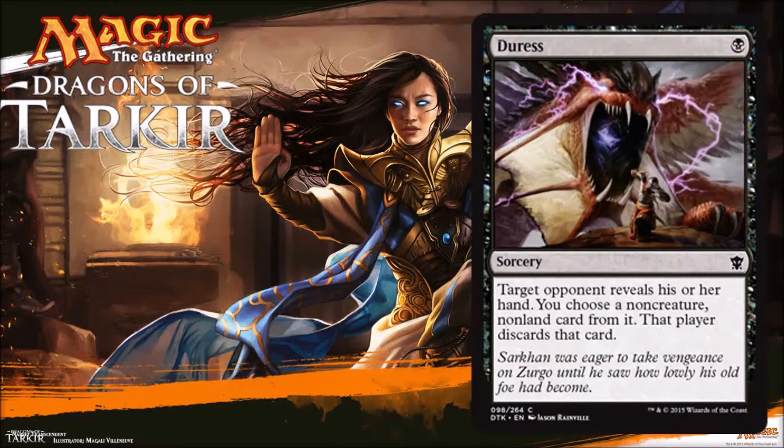Our next one is Duress, a very familiar staple that's been reprinted many times. One black sorcery — target opponent reveals their hand, you choose a non-creature card from it, and that player discards that card. In most standards where Duress was legal, it has made its way in in some way, shape, or form. It makes its way occasionally into modern, especially sideboards. In limited it's not as powerful because limited is so creature-centric. However, it's a fantastic sideboard card in limited if you're playing against a Jeskai deck where you know there are non-creature spells coming your way. Expect the same things you've seen from it in the past.